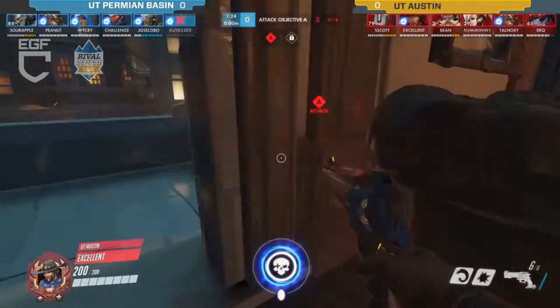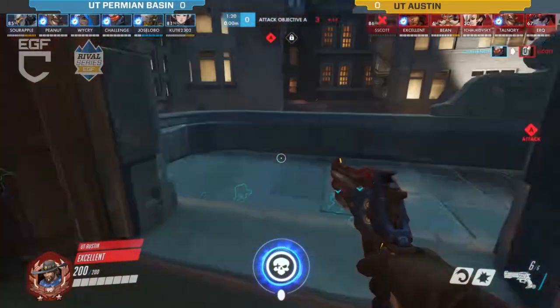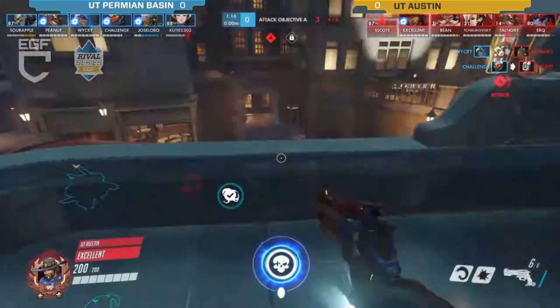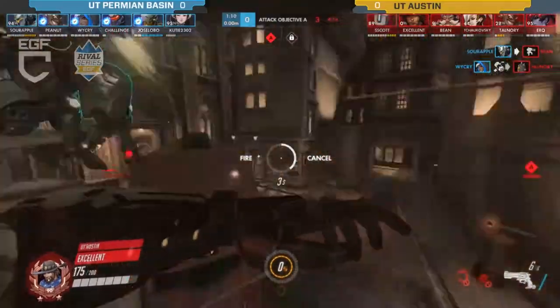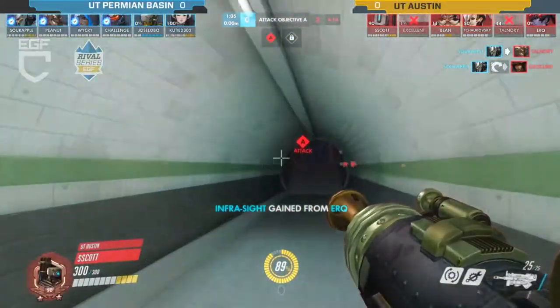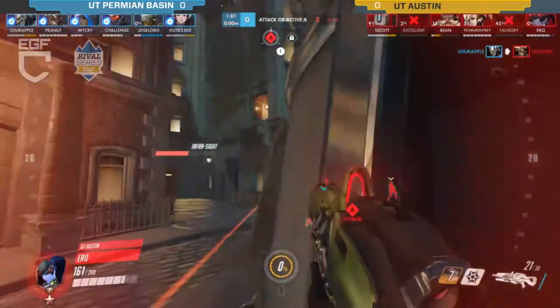We actually also see UT pushing up in the theater on the side — maybe looking for a flank with the Deadeye. There it is, right from the back, on top of the bus — not able to find too much, gets some pops off right in the middle and they actually take him out. Now this might be Permian Basin's time to go onto the point and hopefully contest it.